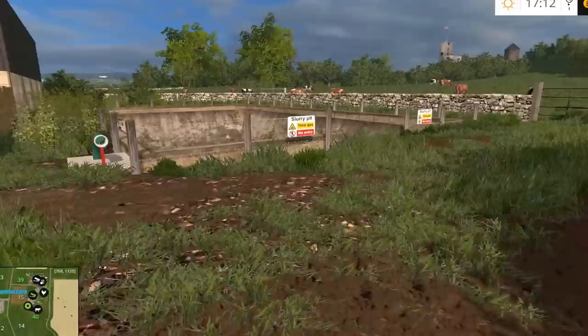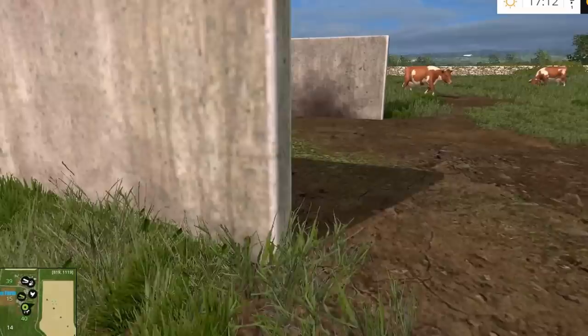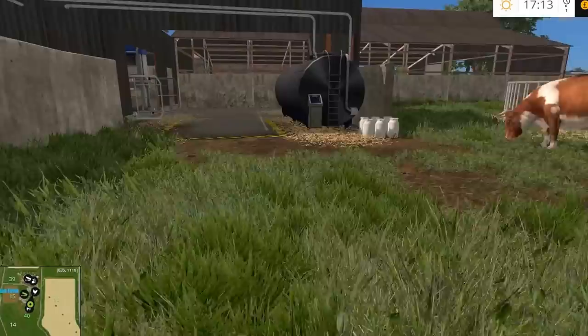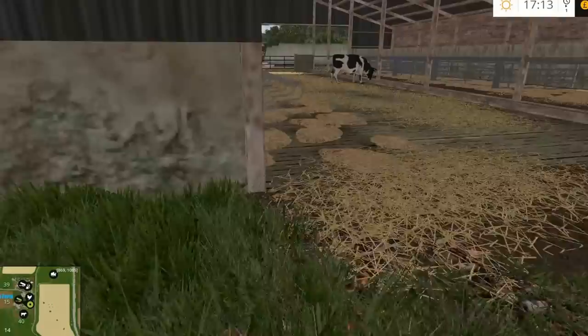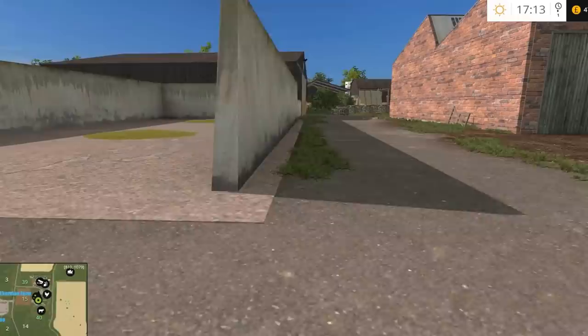How much slurry have we got here going? It's getting there — slowly going up. Now I need someone to answer me a question: as this is the first time I've played this map I didn't play around on it before doing the Let's Play — does the manure automatically come into here, or do you have to muck the cows out? That would be interesting to know. I'll take a look around in there but I don't see any there at the minute so I don't really know.